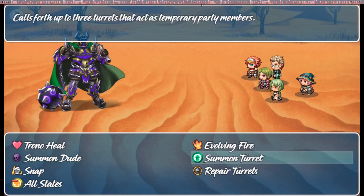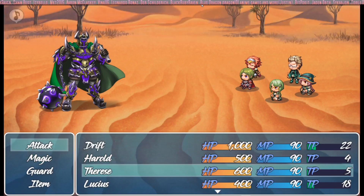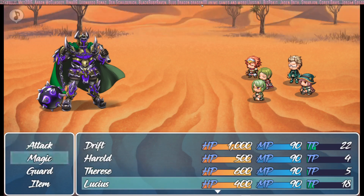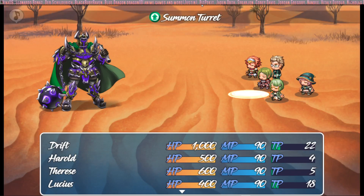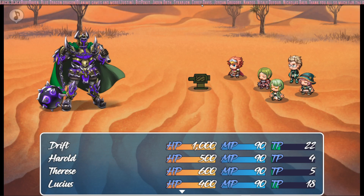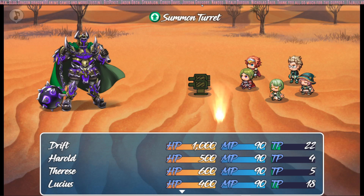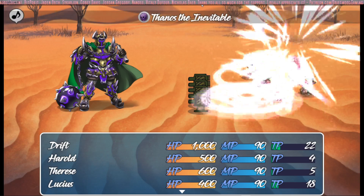I've created several skills for this demonstration. I'm going to use the same one on five of the party members that we have — so I'm going to summon five turrets. I'm using some Yanfly plugins; I'll go over those after the presentation. One of those plugins is Sound Ciphers, which lets me press the shift button and everything runs faster, so you can speed up your battles.